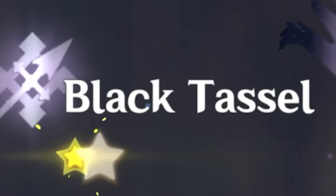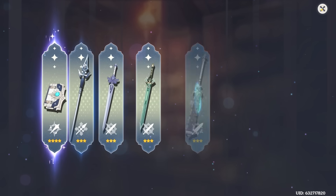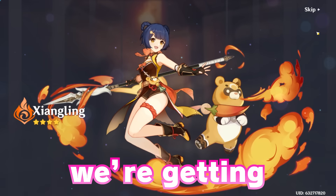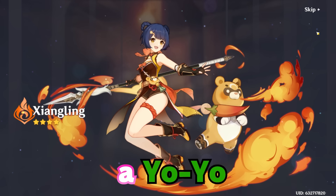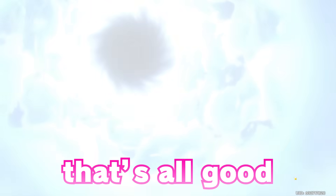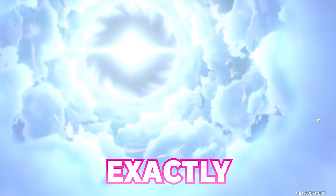Of course — a weapon. We're getting three four-stars on this banner, including Zhang Ling, and a yo-yo and a four-star weapon. We got two Zhang Lings. Hazo. 90 pulls exactly. Five-star on this one please — you just grab my heart and take it, don't you?